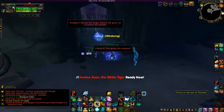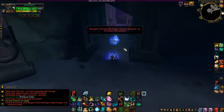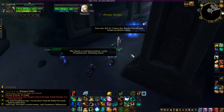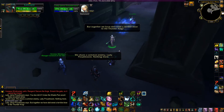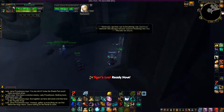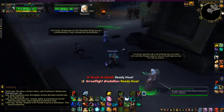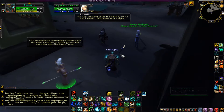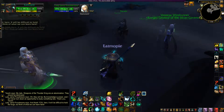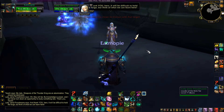Rangers, secure the forge! Smash the gate so it cannot be closed. Lady Proudmoore, it is safe for you to enter. You two did it — I knew the Shadowpan would make excellent allies. We share a common enemy, Lady Proudmoore, nothing more. But together we have delivered a terrible blow to the Thunder King. Varisa, gather up everything we can find before the mogu return — leave nothing for the Horde to claim. Weapons of the Thunder King are an abomination, they should be destroyed. They will be, but knowledge is power, and I will never turn down an opportunity to study something new. Thank you, Taoshi, and thank you, hero. It will be difficult to hold the forge, but think of what we can learn here.